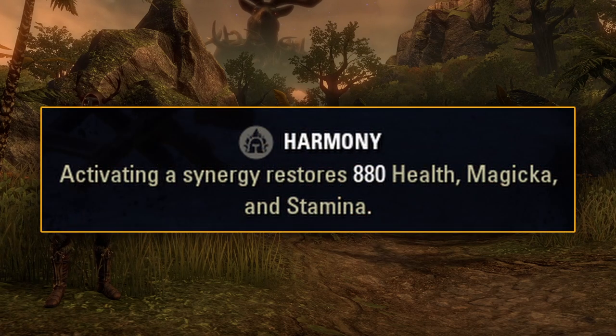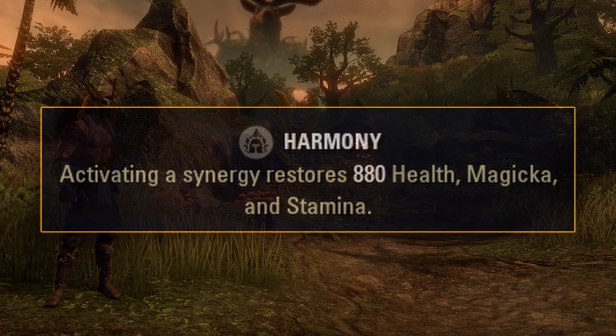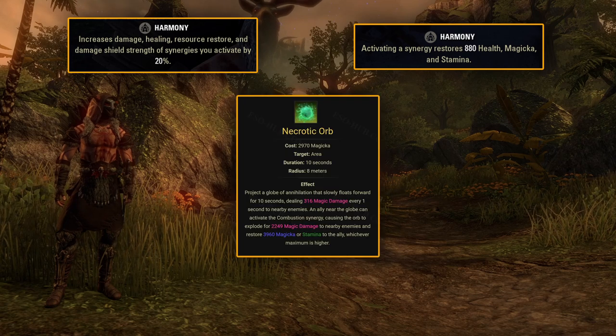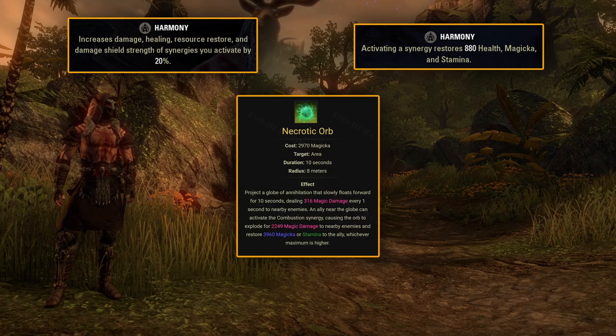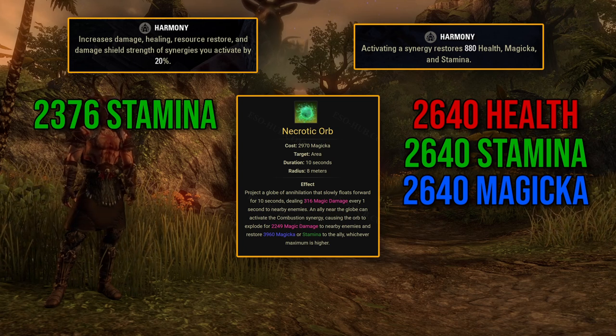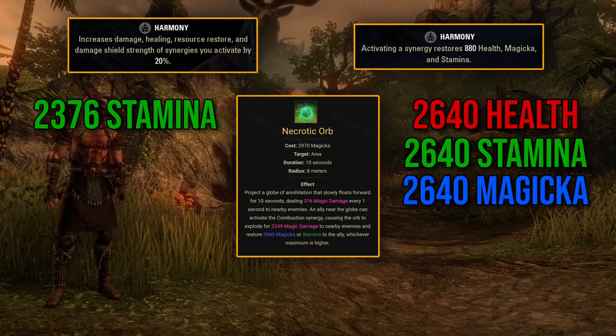The new Harmony will instead restore 880 health, stamina and magicka whenever you use any synergy. This is a massive improvement over the old Harmony sustain wise. If you compare it to just using one synergy — Combustion — the new Harmony provides 264 more stamina and 2640 more magicka and health. And that's just with a single synergy.